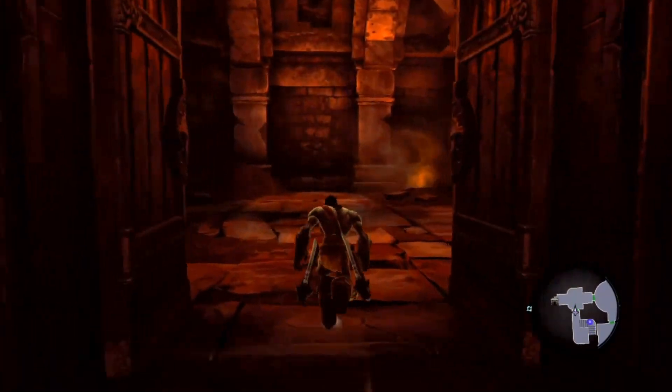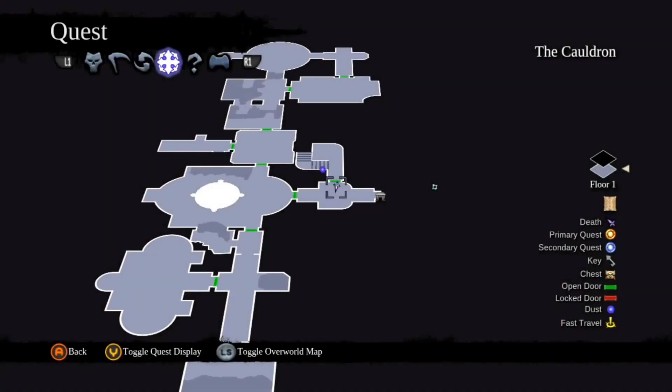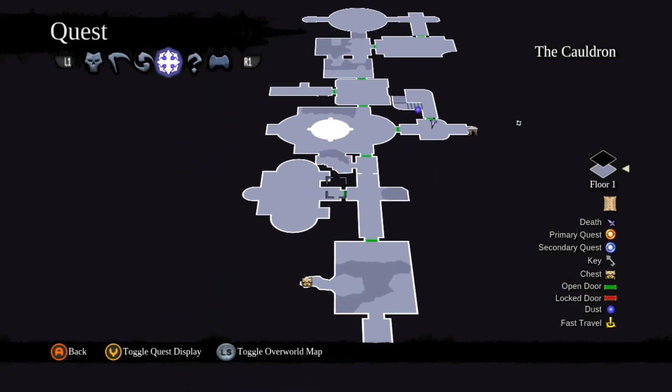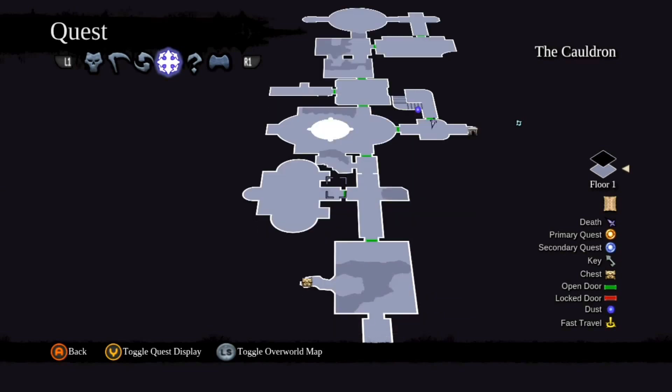I think that does it for this whole dungeon. Quick look at the map — yeah, we did everything. The D-pad moves you up and down the floors. Wasn't really sure about that. And we got everything except that one chest over here.